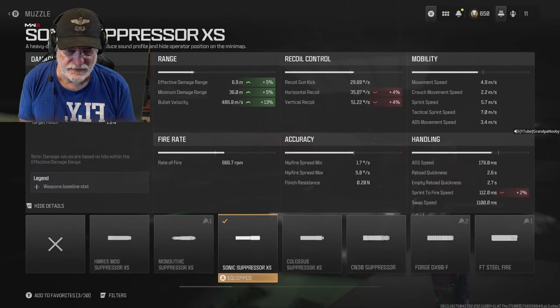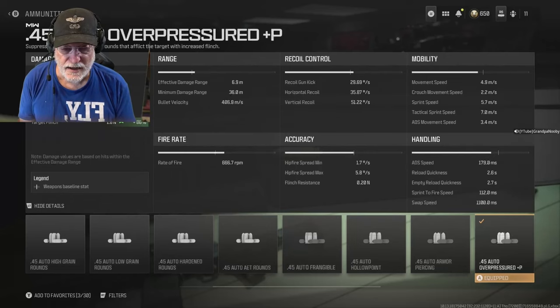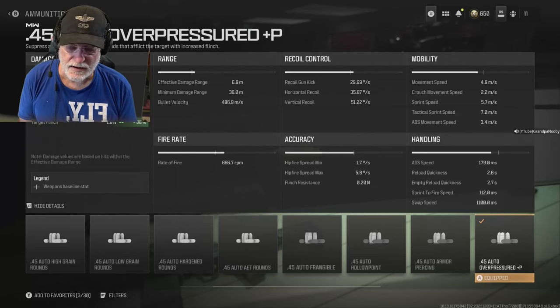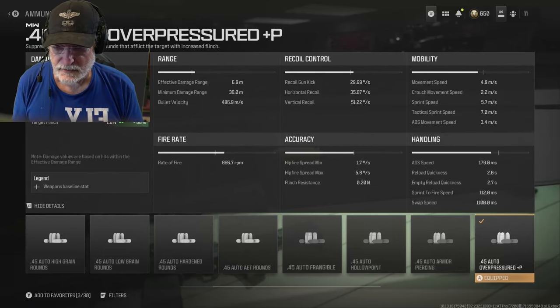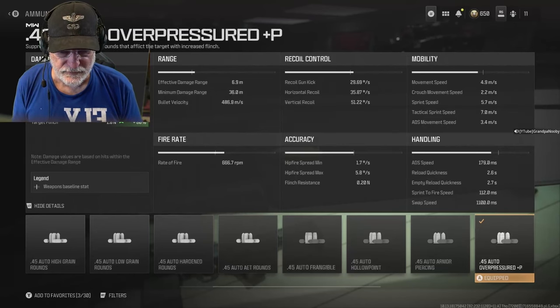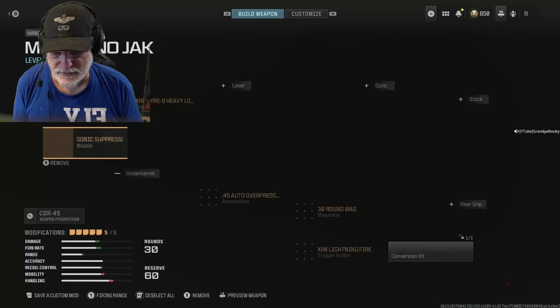The Sonic Suppressor XS helps with the effective damage range and slightly impacts the recoil and sprint-to-fire speed — keeps you off the map. Finally, the .45 caliber auto over-pressured ammunition: if I'm going to be engaging the enemy at longer distances — longer distance for a pistol, that is — it increases the target flinch by 80%, up to 1.8 newtons. So let's take this beast, the COR-45, onto the field of battle.